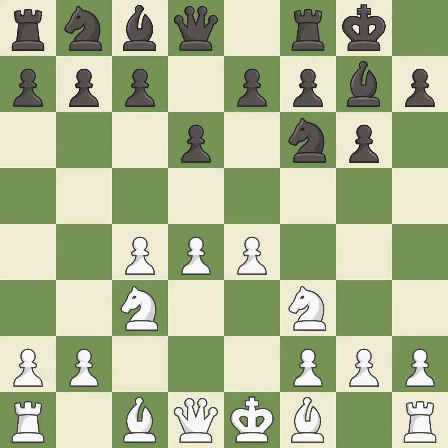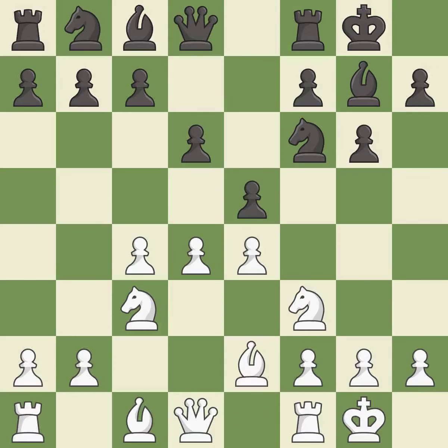e4 takes full control of the center and allows the light-squared bishop to develop. The bishop is ready to be developed to an active square. b2 develops the light-squared bishop and prepares to castle king's side. e5 takes space in the center and immediately attacks the d4 pawn.